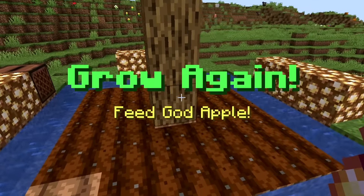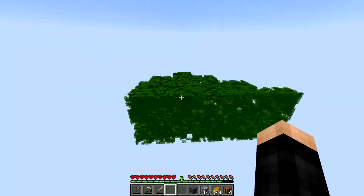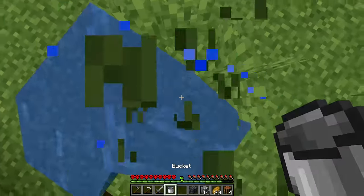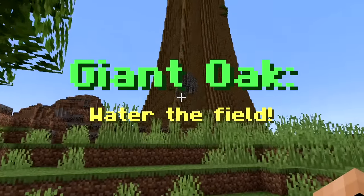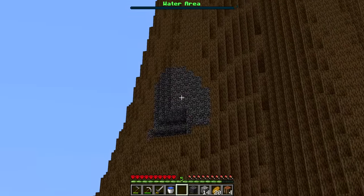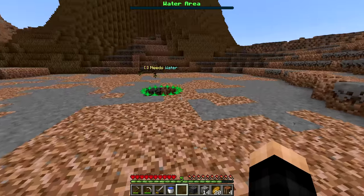Now it says 'grow again - feed god apple.' So we feed it a notch apple and it works! We're suddenly transported somewhere - oh my gosh, that is a huge tree! It says 'water the field' and there's a water area bar. We need to put water in different areas to unlock the bedrock section. The field is massive - what the heck is this tree?